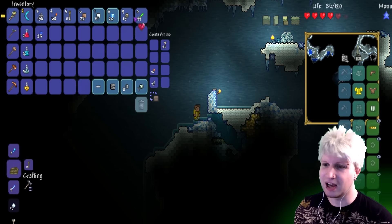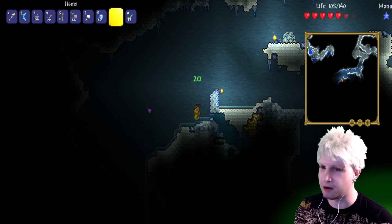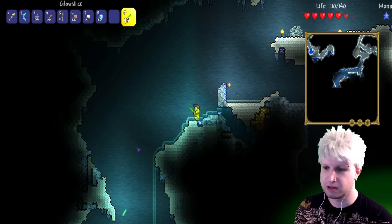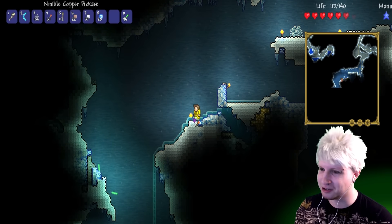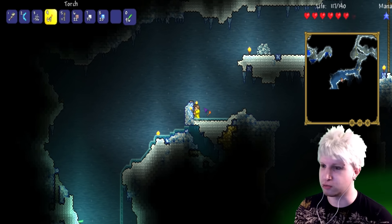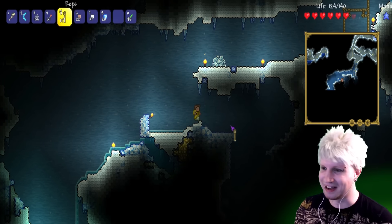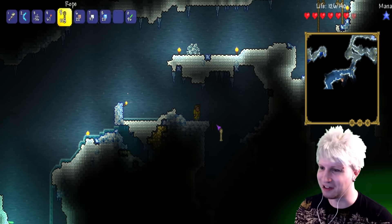There we go. We don't necessarily need our glow sticks, but I do want to actually have them on us right now. Let's throw them out, throw them down there, get rid of them. I like how we can put a torch on the ground to kind of get all this junk out of the way.